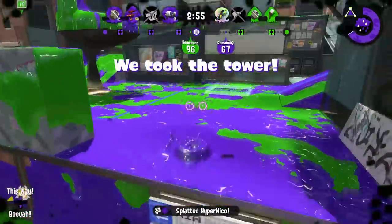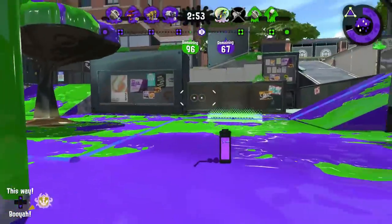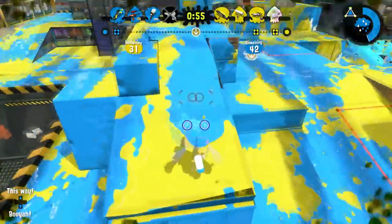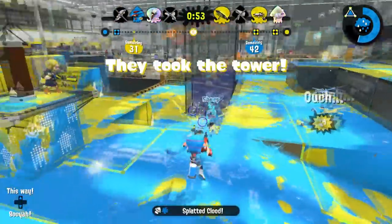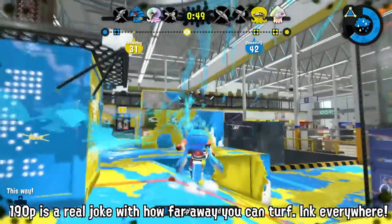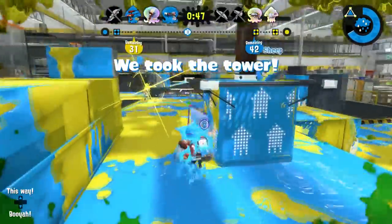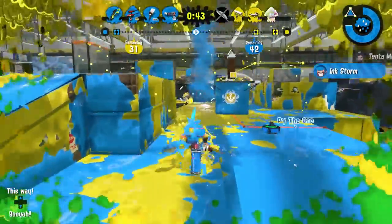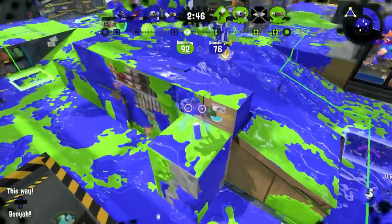The Custom Dually Squelchers can do two things very well: paint the floor and get specials. This weapon turfs very fast. With a low special cost of 190 points, even without special charge-up, you can blast through ink storms if you play your cards right. You want to be an annoyance to the enemy team, giving you and your more aggressive teammates plenty of ink to swim around in.